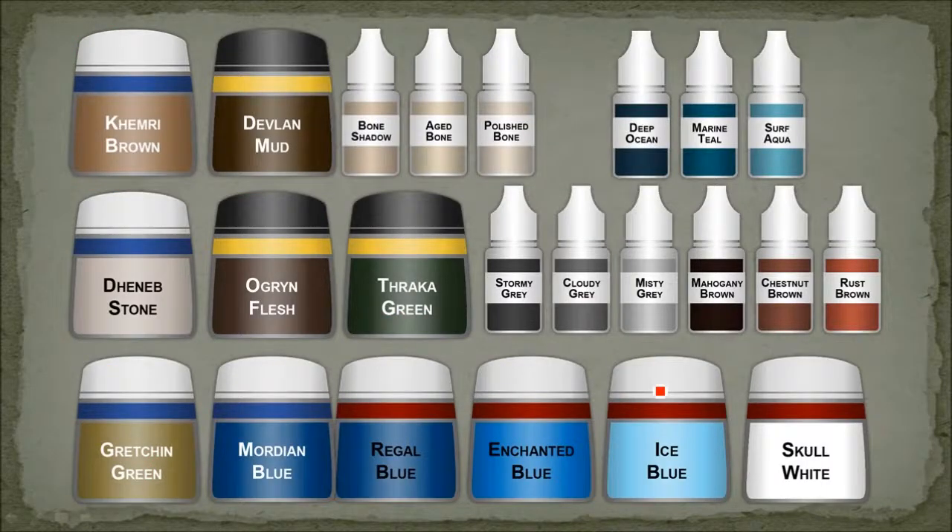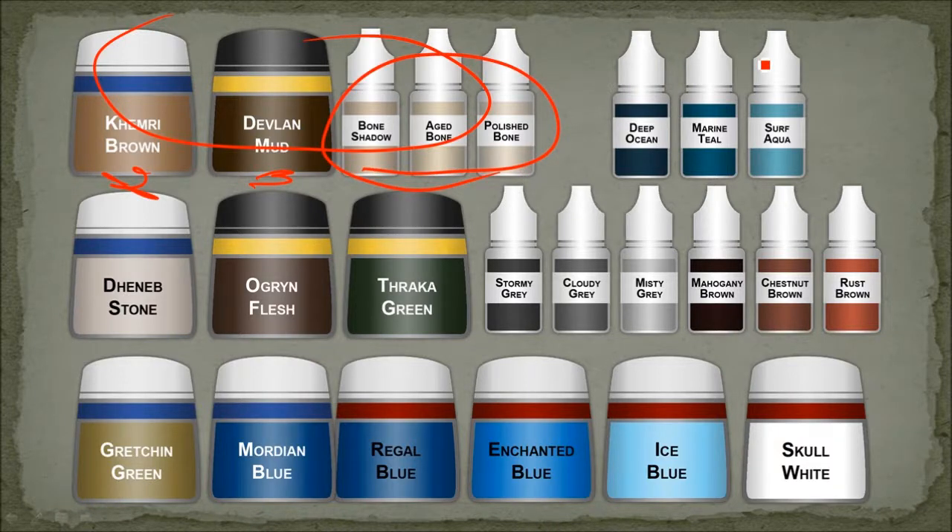For the bone areas, I used Khemri Brown for the base coat, Devlan Mud wash, and then the Reaper bone triad was used to highlight everything. This here was used for the inside of the eyes of some of the skulls — so the deep ocean, Marine Teal, and Surf Aqua.